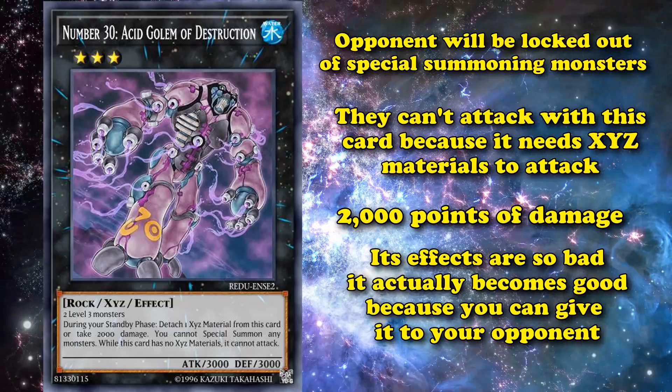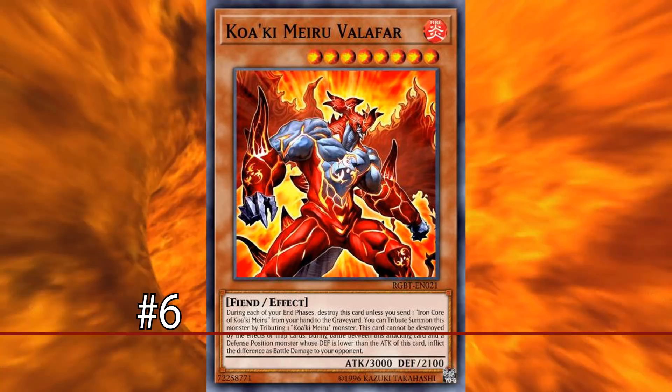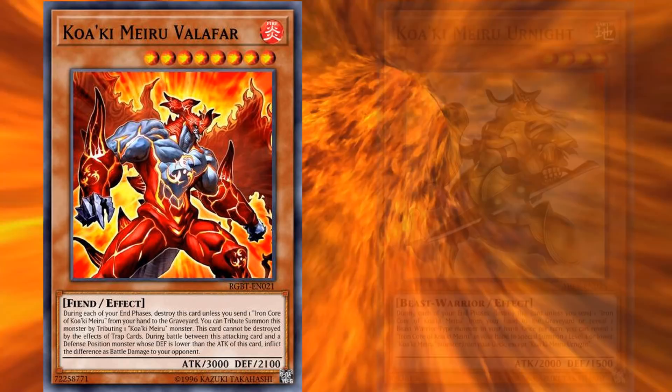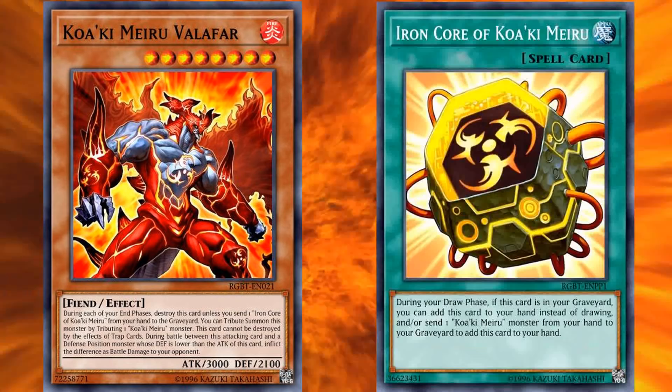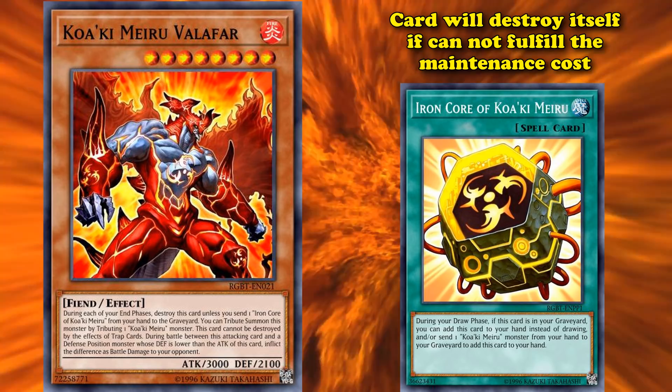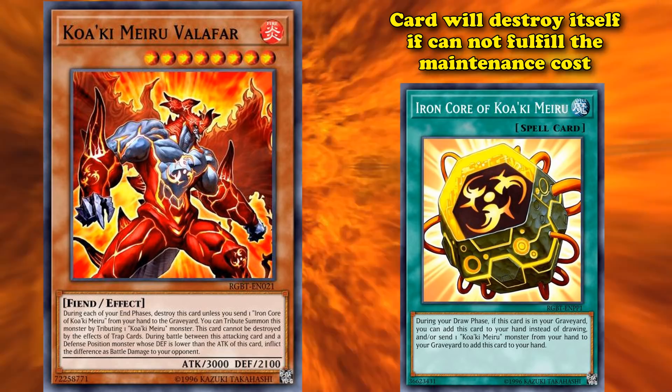At number 6, we have Koa'ki Meiru Valafar. The entire Koa'ki Meiru archetype is full of monsters with a maintenance cost where you either have to send the specific spell card called Iron Core of Koa'ki Meiru from your hand to the graveyard, or do something else — usually like revealing a monster type in your hand. If you can't fulfill these maintenance costs, the card destroys itself.